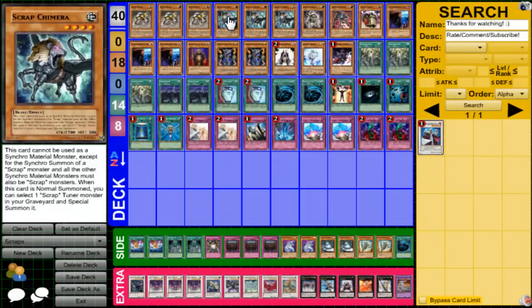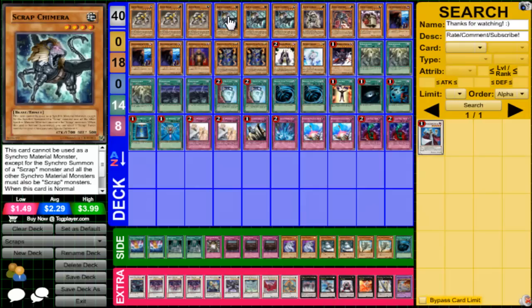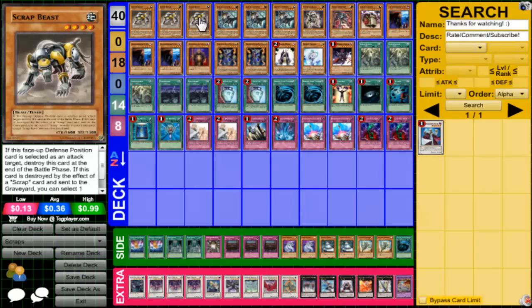3 Beast, 3 Chimera — that's your engine of the deck. Obviously your Chimera will give you easy Scrap Dragon plays, and Beast helps first turn with Storm and all that good stuff to get Chimera to hand to set up for next turn. You just need to run 3 of each.